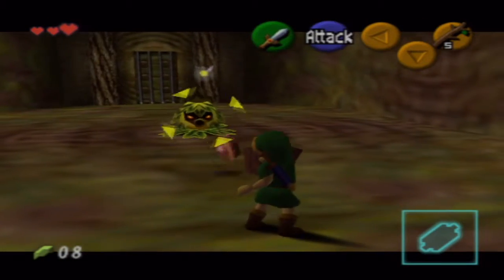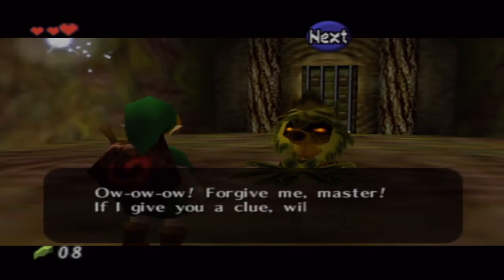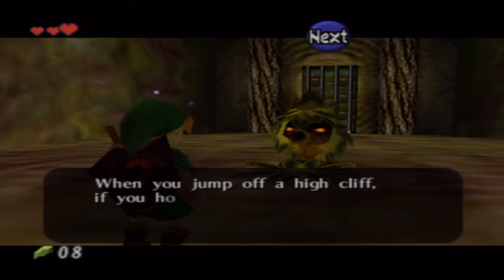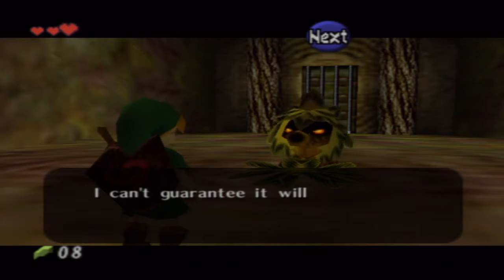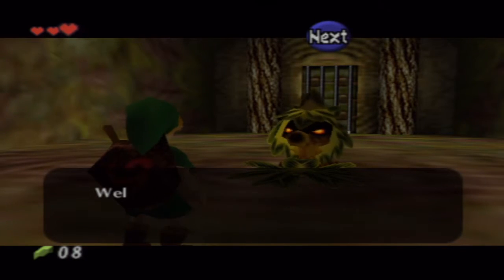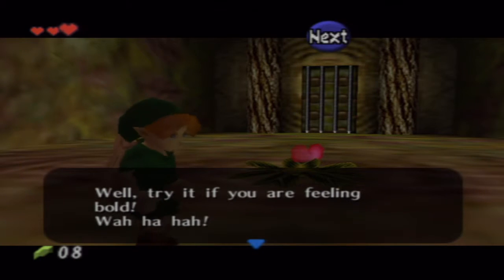This Deku Scrub — you've got a shield, so it'll bounce back at him. Then you chase him. He says: 'Forgive me master — if I give you a clue, will you let me go? When you jump off a high cliff, if you hold the joystick forward, you will roll on the ground when you land and won't get hurt from the fall. I can't guarantee it will work if the cliff is really, really high.'